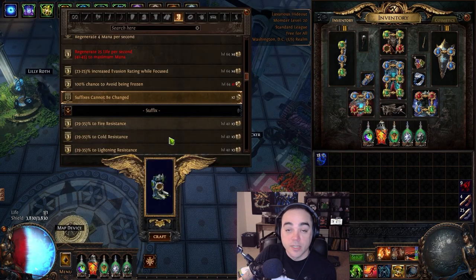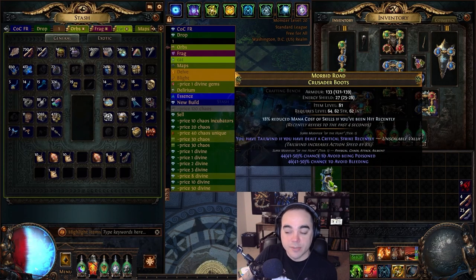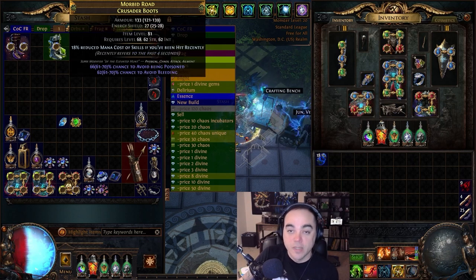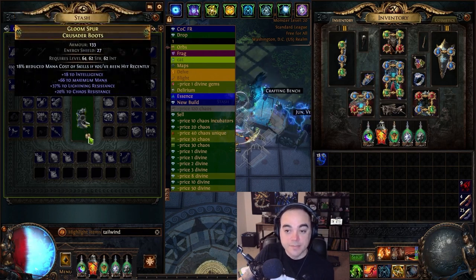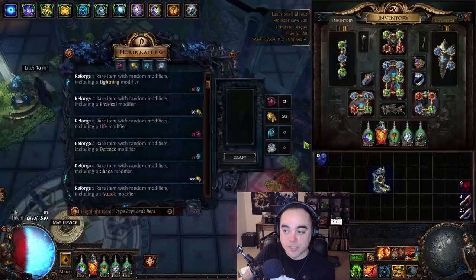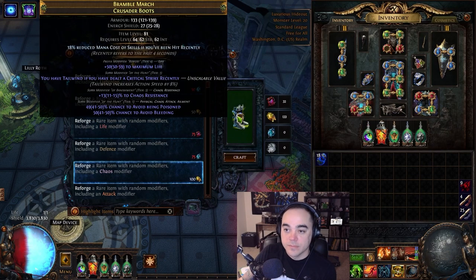Now we have three hunter mods, so suffixes cannot be changed again. Scour. Orb of dominance number three — fail. Same again and again and some more, some more. Fantastic, suffixes cannot be changed, reforge chaos. Hope you get lucky — and you do.